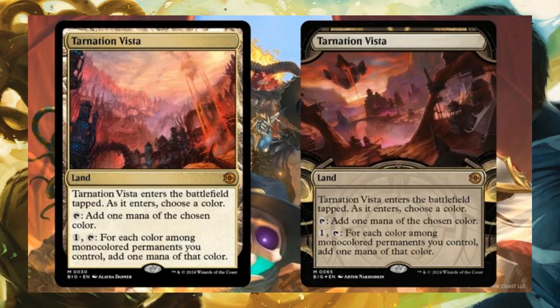Tarnation Vista — Land. Enters the battlefield tapped. As it enters, choose a color. Tap: add 1 mana of the chosen color. For 1, tap: for each color among mono-color permanents you control, add 1 mana of that color.